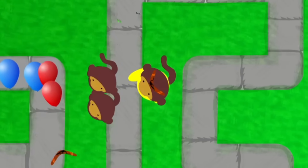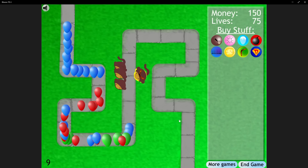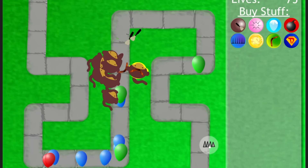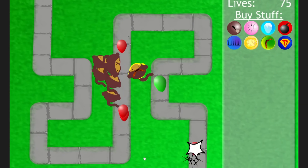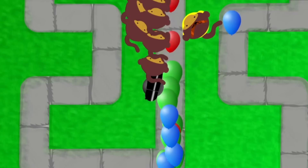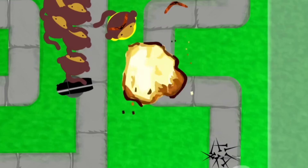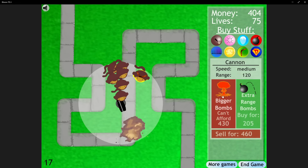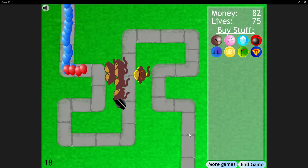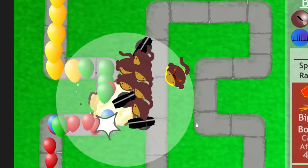Our boomer excels against large packs of bloons while the darts are there to pick off stragglers and whittle down stronger layers. Slowly but surely, we worked our way through the rounds, placing more dart monkeys until we had all the way up to 6 of them. The rounds during this time were fairly easy, only needing a spike pile sometimes. But that brings us to the mid teens where we saved up for a bomb shooter. We got it in the middle of round 16, and between our 3 types of monkeys, the bloons didn't stand a chance. After just 1 round, we could afford bigger bombs, and we were popping rounds before bloons even finished their final pass. We got 2 more bomb shooters, upgrading them both to bigger bombs.